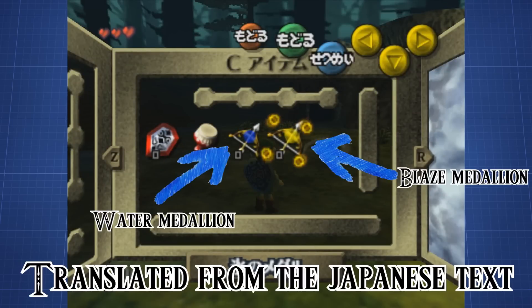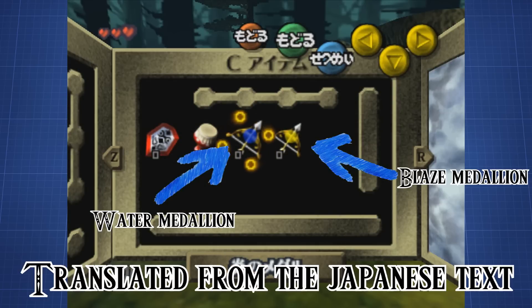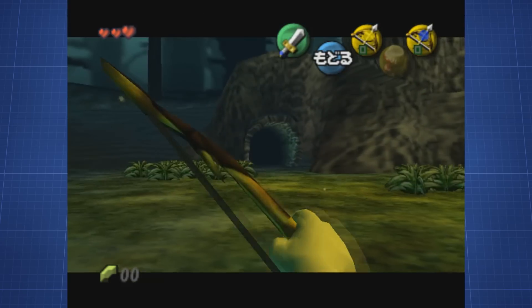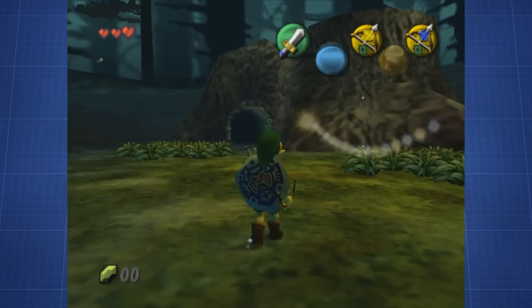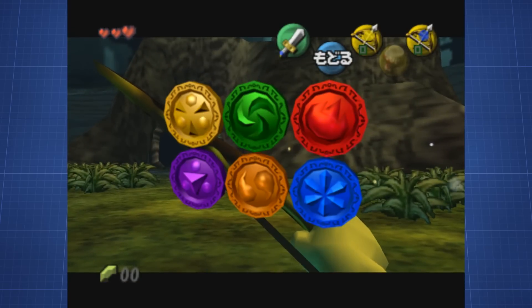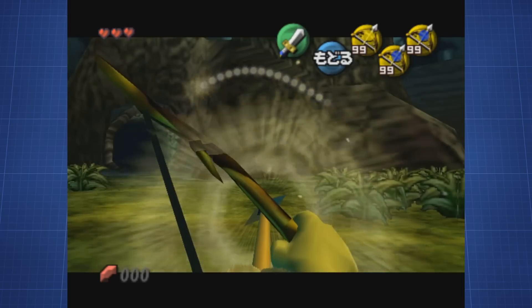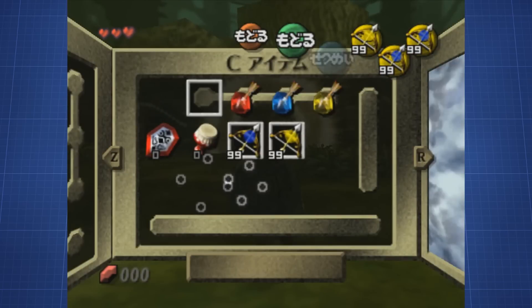This is also supported by the fact that the medallions were obtainable and usable as bow upgrades at one point in the development. The player could select certain upgrades for his bow depending on which temples he finished. Remains of this can be found in Majora's Mask by using cheat codes to bring back some upgrades such as the Wind Medallion into the inventory. Unfortunately, the entries got overwritten when they implemented the Elemental Arrows, but the final items were new objects, leaving the beta arrows with their original name — the name of the medallions. This works because Majora's Mask's development was based off of an earlier version of the engine used in Ocarina of Time, so they weren't removed in Majora's Mask but can't be found in Ocarina of Time anymore. It was even scrapped so late into development that the empty slots of these medallion upgrades can still be seen in the E3 demo of 1997.